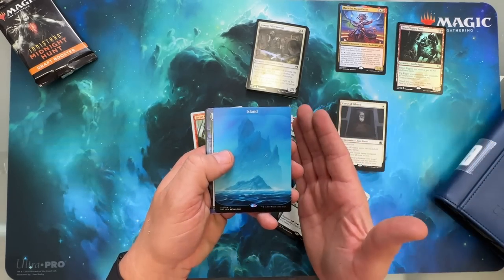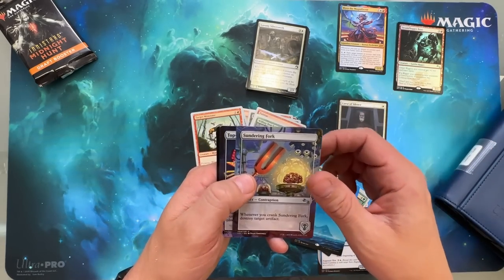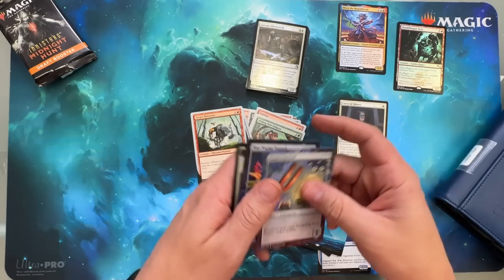Beautiful, beautiful land. A Sundering Fork and a Top Secret Tunnel.